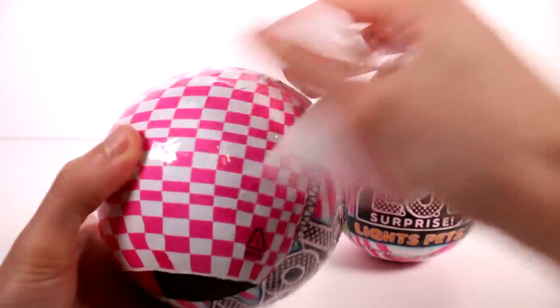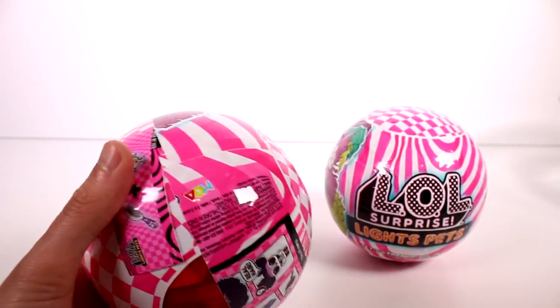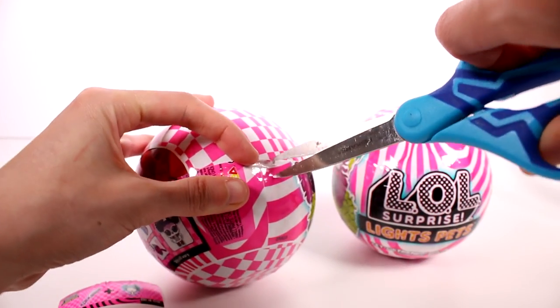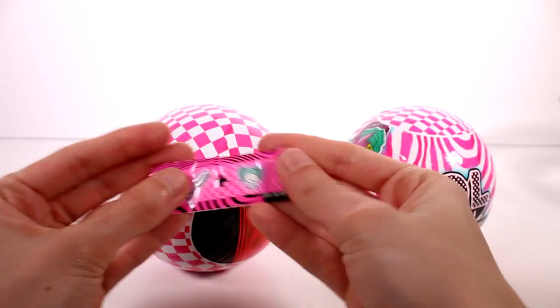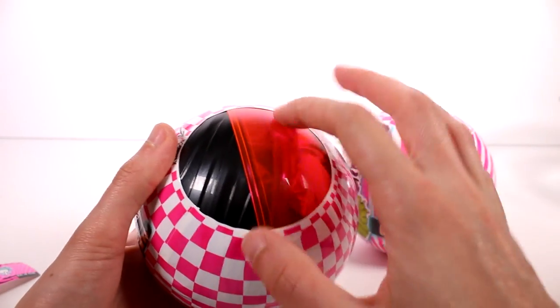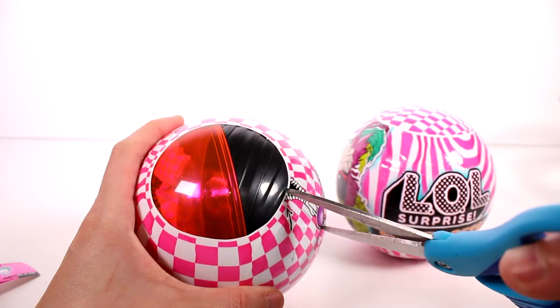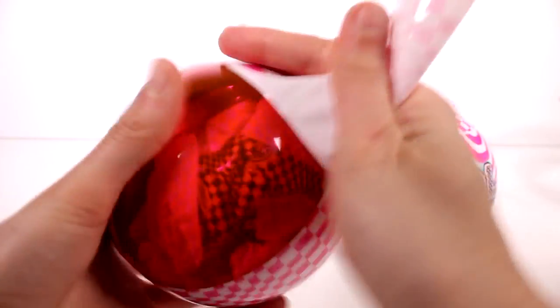Let's just crack this open and get started. The care strip did not work on that one — my bad though. Let's keep going and open this up. We do have a clue here, let's actually get this all the way open first. We have 'brush my hair' as the clue. We have a translucent color ball and then a solid black one — really pretty. It looks like we have like a red pinkish color inside.